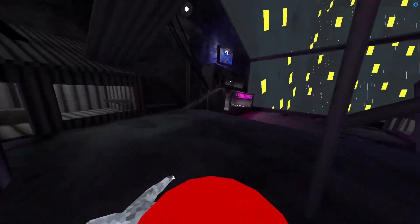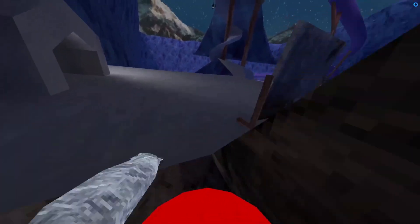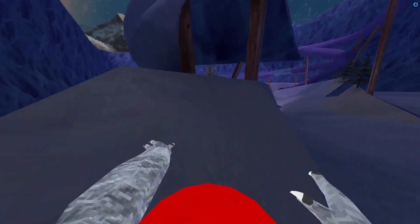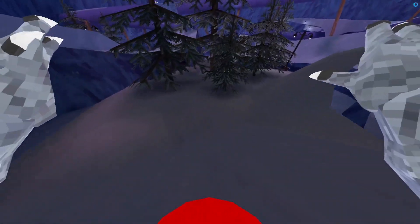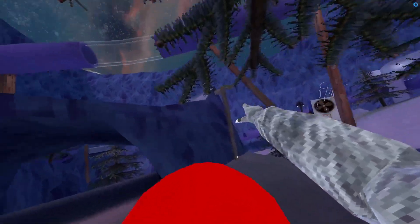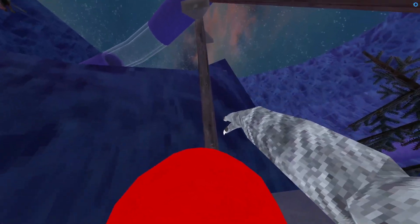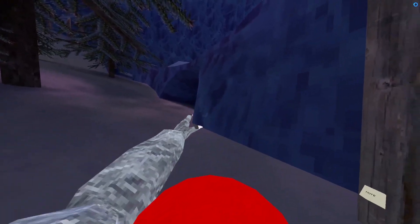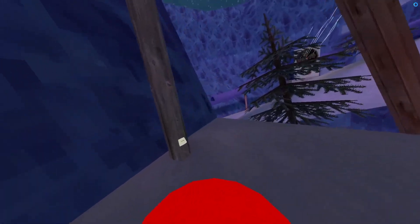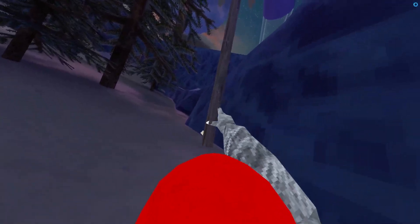The next secret is going to be in Mountains. If you go over here, right here, you will see that there is a music ball — just an audio source. I already heard the audio, but barely. This is the area, this little hill right here. Play Mountains more to hear this music because it's kind of lit.